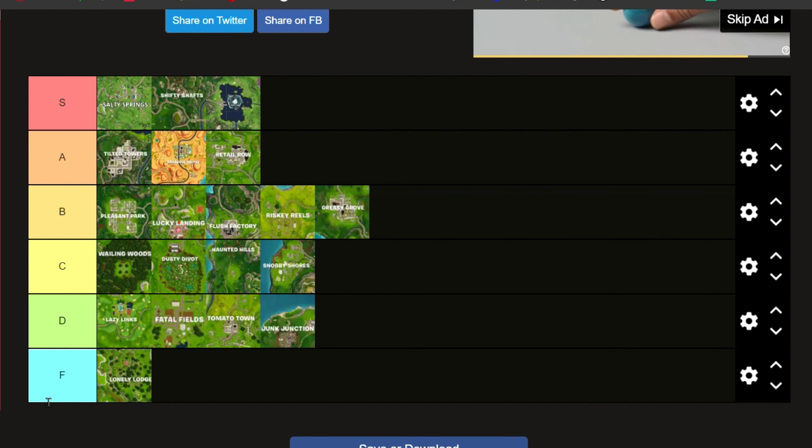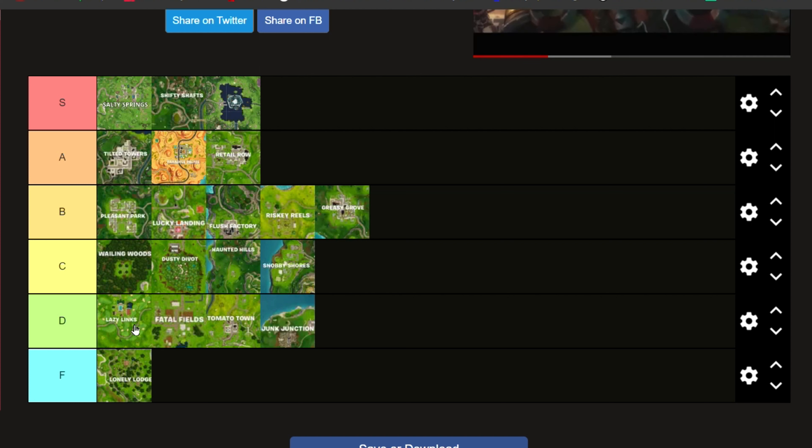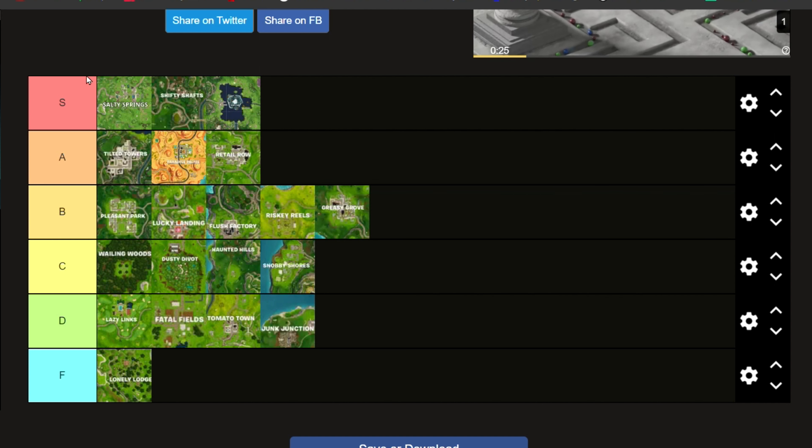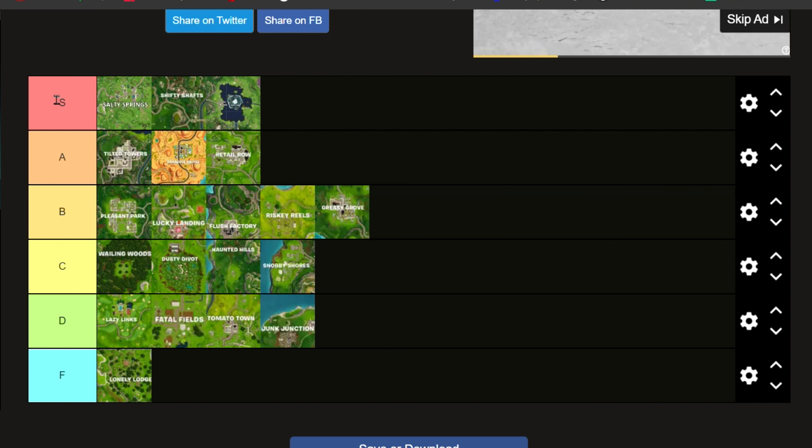So in my opinion: in F tier we have Lonely Lodge. In D tier we have Lazy Links, Fatal Fields, Tomato Temple, Junk Junction. In C we have Wailing Woods, Dusty Divot, Haunted Hills, Snobby Shores. In B we have Pleasant Park, Lucky Landing, Flush Factory, Risky Reels, Greasy Grove. In A we have Tilted Towers, Paradise Palms, Retail Row. And finally, in my opinion the best locations to land this season are Salty Springs, Shifty Shafts, and Loot Lake with the island. I hope you all liked and enjoyed — comment down below where you think these things should be. Later.